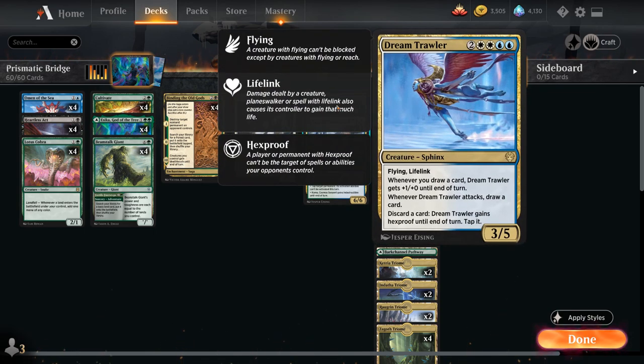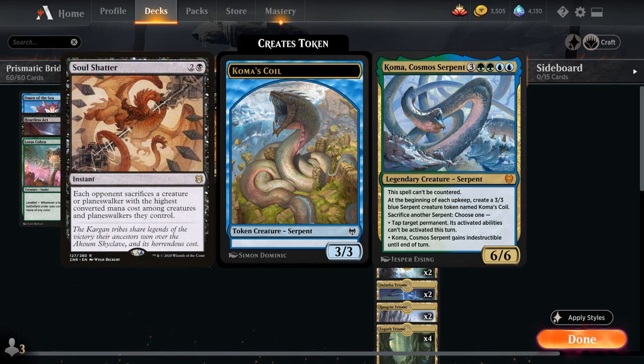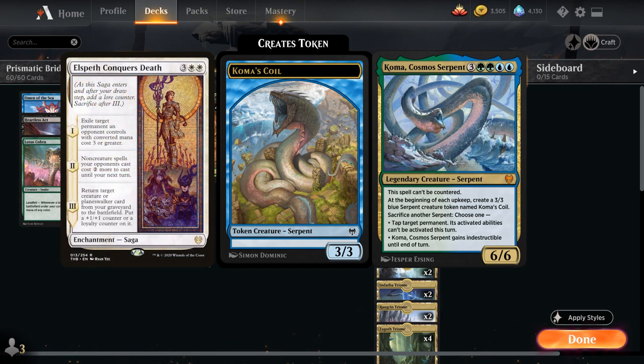At six mana, three copies of Dream Trawler — the 3/5 flying lifelinking sphinx that gets +1/+1 whenever we draw a card. When Dream Trawler attacks we also get to draw an additional card, and we can discard a card to give Dream Trawler Hexproof until end of turn. Then our two copies of Koma, Cosmos Serpent — a seven-mana 6/6 Legendary Serpent that cannot be countered. At the beginning of each upkeep, including the opponent's, we create a 3/3 blue Serpent token named Koma's Coil. We can sacrifice another serpent to either tap a target permanent whose activated abilities cannot be used that turn, or give Koma indestructible until end of turn. This requires a very specific removal spell like Soul Shatter, or an exile-based removal spell like Extinction Event or Elspeth Conquers Death to get around the indestructible.